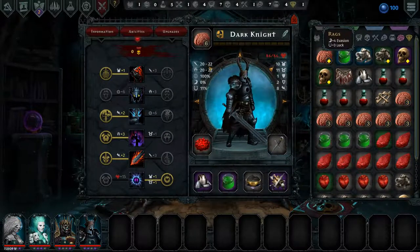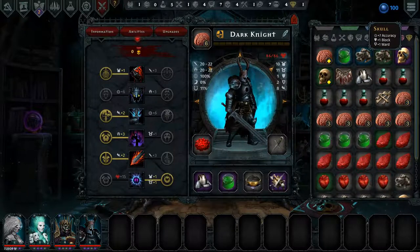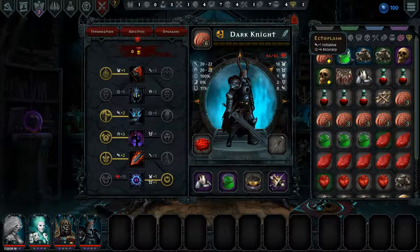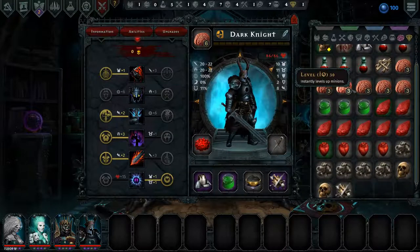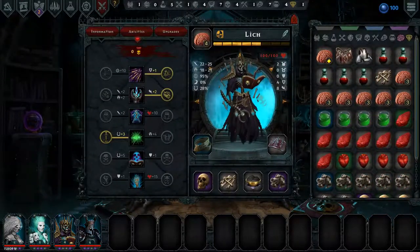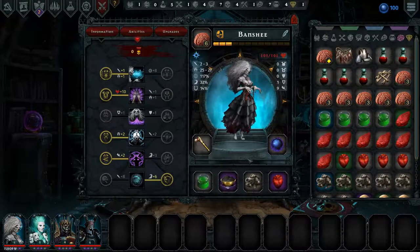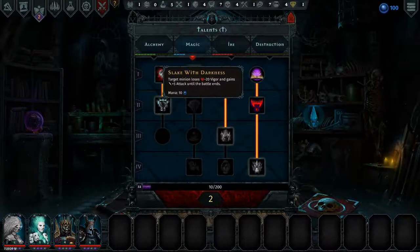We'll also give him the stare and give him some more accuracy. We got a really nice skull, and decent rags and ectoplasm. We could actually make a very nice rag now if anyone needs it. Does anyone need it? Lost soul does, and the banshee, so that's a possibility.